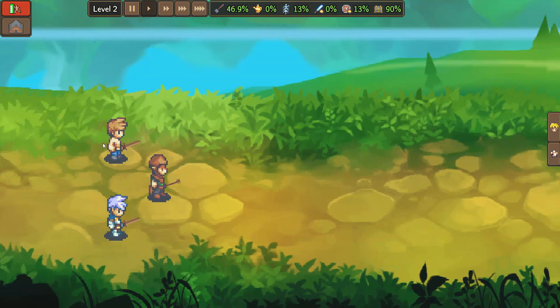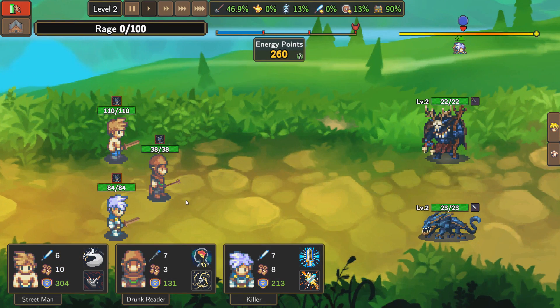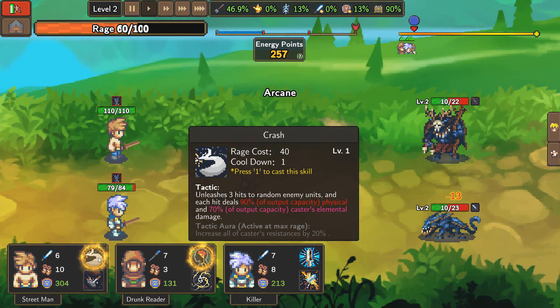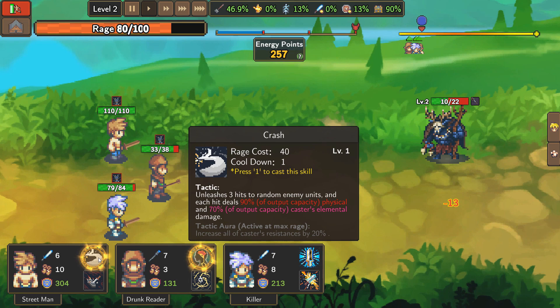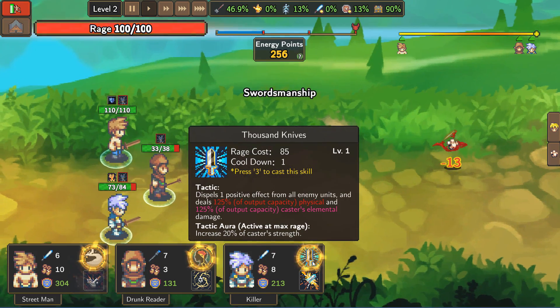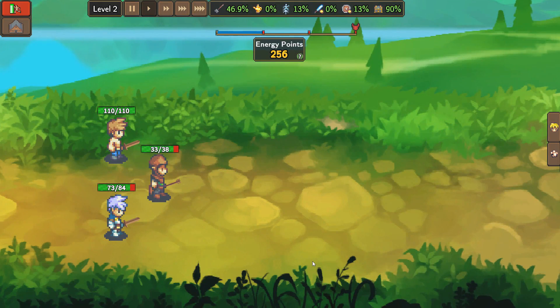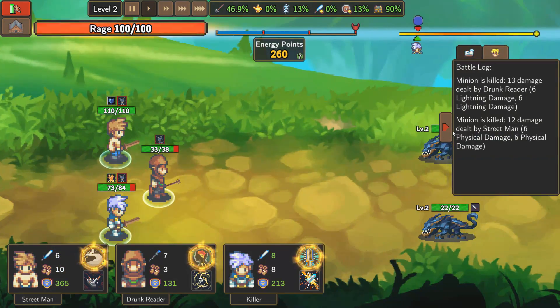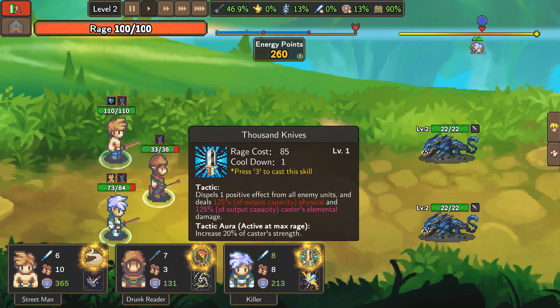At least the weapon changes when you equip it on people — that's good. I wonder if we'll be able to kill these guys or if we're going to have a terrible day. We're dealing more damage now that we're not using our fists, so that's good. Build up the rage — we need rage. That costs 85 rage, I want to see what that does. One positive effect from enemy units. What does that do right there — 1,000 knives?